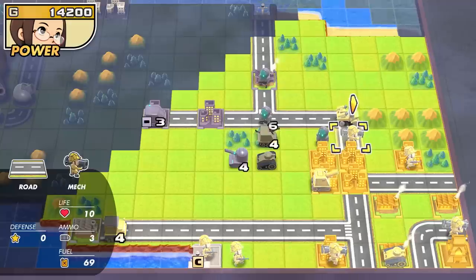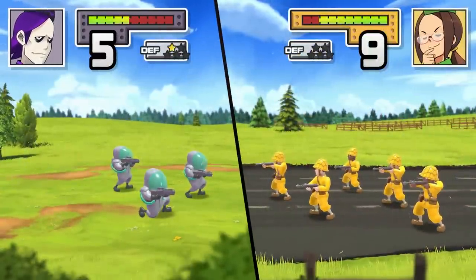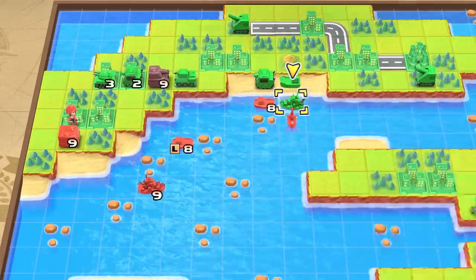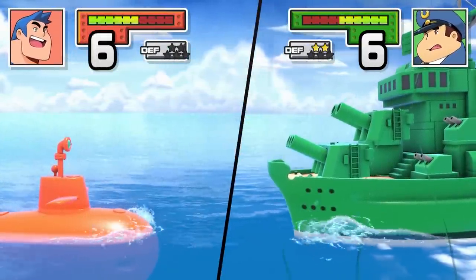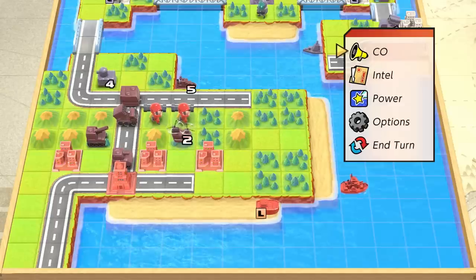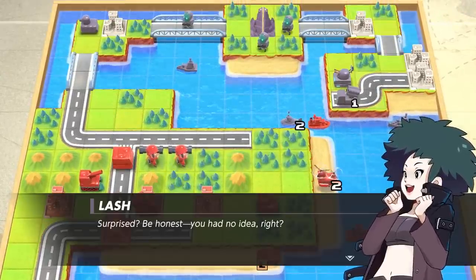A unit's type also determines its range of attack. Infantry units can only attack adjacent enemies, but artillery units can cause damage from further away. As units take damage and lose HP, they'll also inflict less damage on their foes. You do have the option to join units together, though, healing them back up and replenishing their ammo. Once your units have acted and you end the turn, your opponent gets to make their moves!